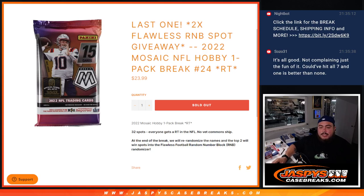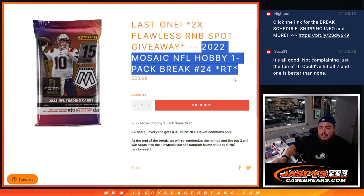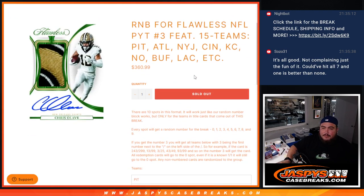What's up everybody, Jason here from JazzBeastCaseBreaks.com. We just sold out our last pack filler to give away the last two spots in the Flawless Football Random Number Block. This is 2022 Mosaic NFL Hobby Pack Break Number 24. We're going to do the break, randomize customer names, distribute the hits, then re-randomize — the top two get into the Flawless Football RNB, which is coming up next and will unlock Flawless Number 1.